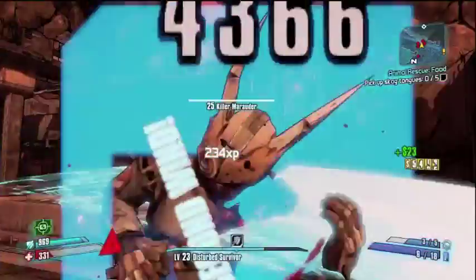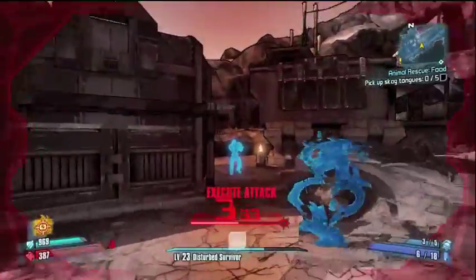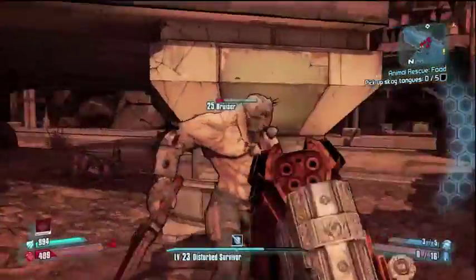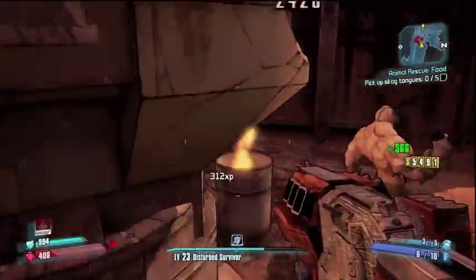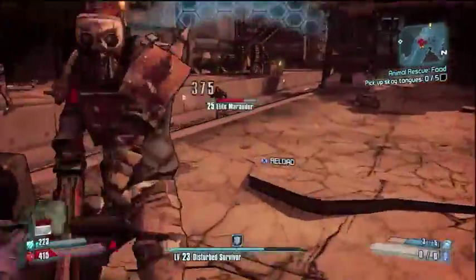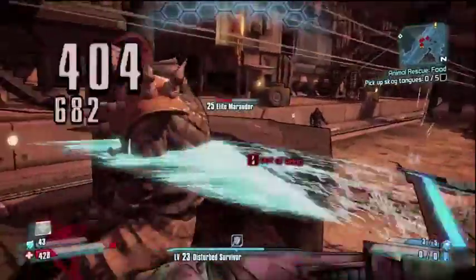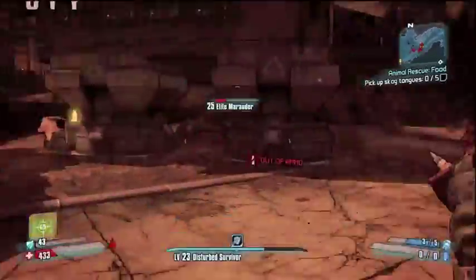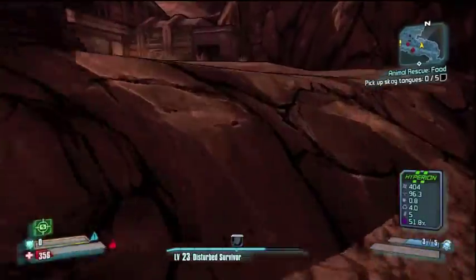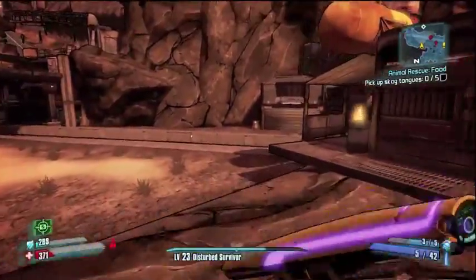In the Cunning tree I use Fast Hands, then I move toward the Bloodshed tree because even if you're a sniping-dominated Zero character, it's still hard to stay in sniping scenarios. You don't have a whole lot of room in most of the game, especially boss battles, to snipe. So you really have to have that one go-to close-range gun — for me that's always my shotgun. Zero also has a really good melee, so I focus on balancing the melee and the shotgun a lot.